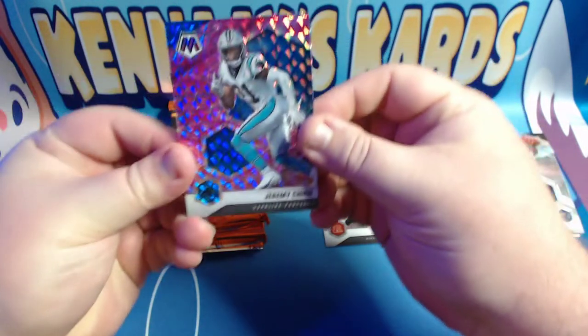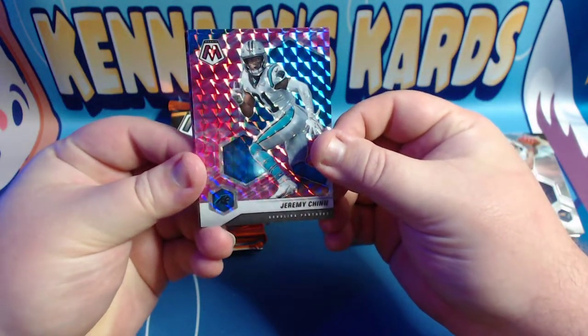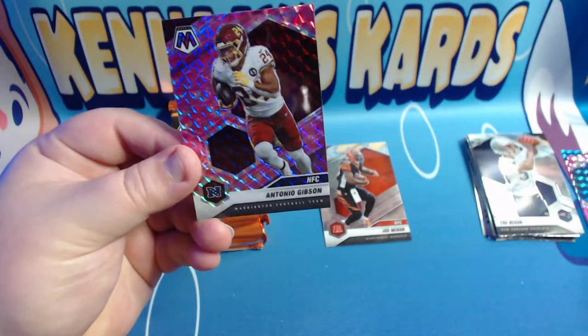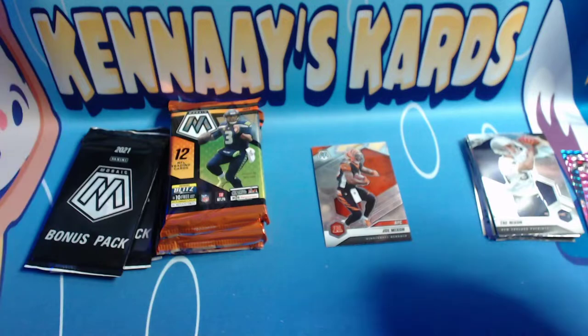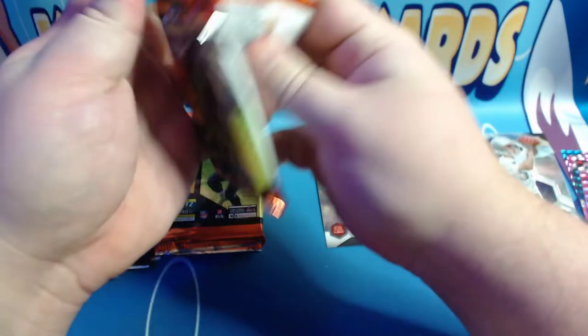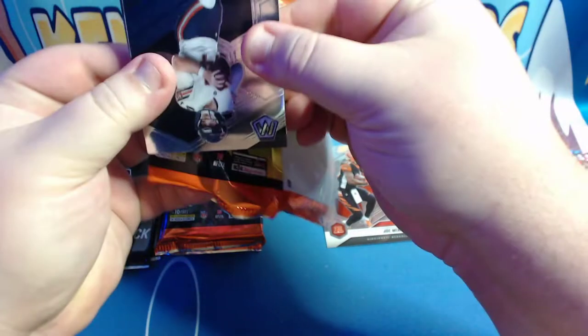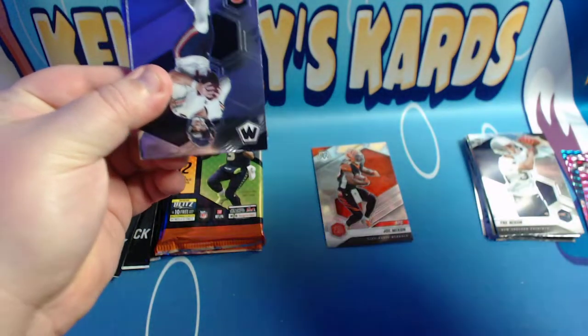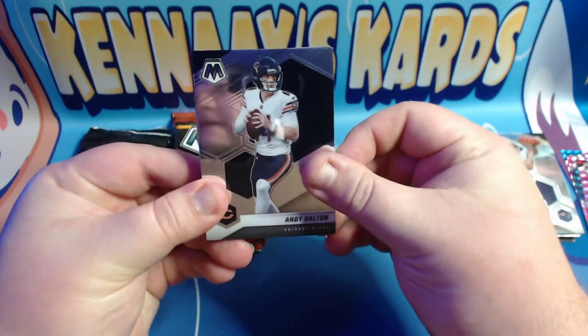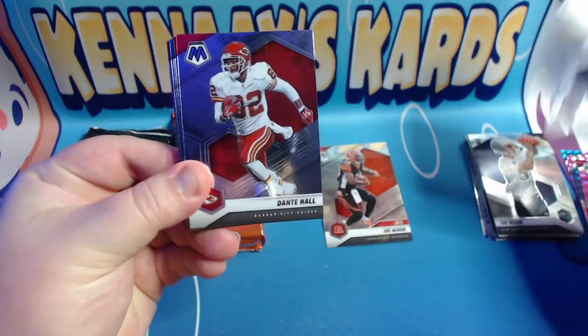And then these are all going to be the same parallel in here - we've got pink camos. So we've got Jeremy Chin, Josh Palmer, and Antonio Gibson. Hopefully we can get something like a Joe Burrow or a Jamar Chase out of there - that's what I'm looking for. You guys let me know what you're looking for in the comments as well.